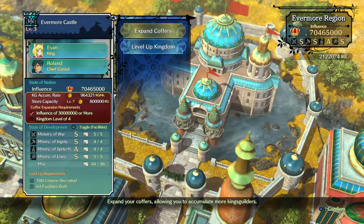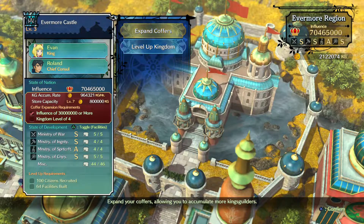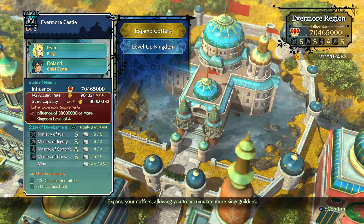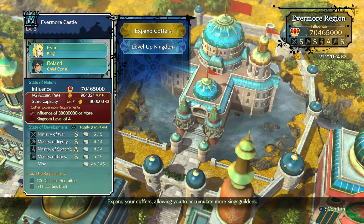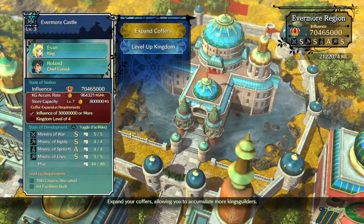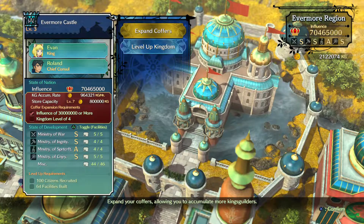Expand your coffers as soon as possible and level up the kingdom — all of those will help you get to your goal faster. If you're trying to achieve platinum, there are two trophies that require seventy million influence, which I just achieved, and level four kingdom, which needs a hundred citizens. I think there's a hundred and three total, but you only need a hundred to reach level four.